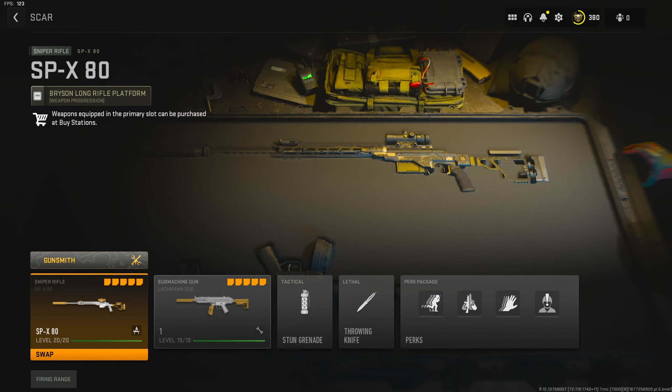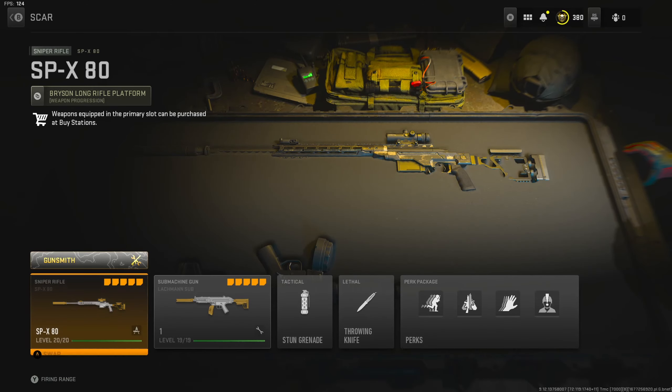Yo YouTube, what is going on man? I'm bringing you guys a brand new SPX 80 class setup. Now this sniper does one shot like the MCPR 300, but it is quicker and it doesn't have the one shot kill potential at super far range.